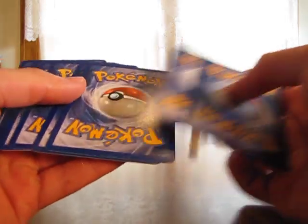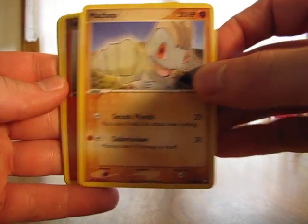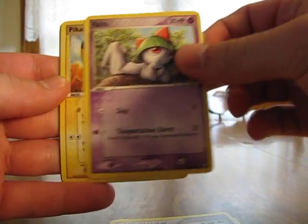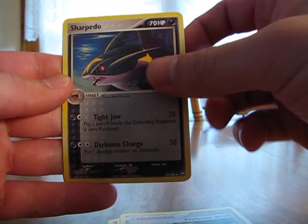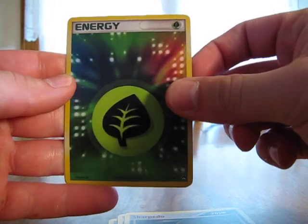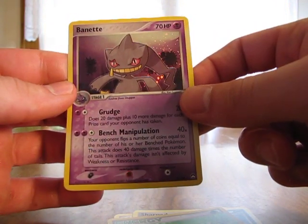Hopefully I'll get an EX — I don't think I've really pulled any EXs out of the EX series packs lately, but we'll see. So we have Machop, Torchic, Root Fossil, Ralts, Pikachu, Professor Birch, Sharpedo, Reverse Grass Energy, and a Vaporeon Holo. At least a holo — I don't think I have this one yet.